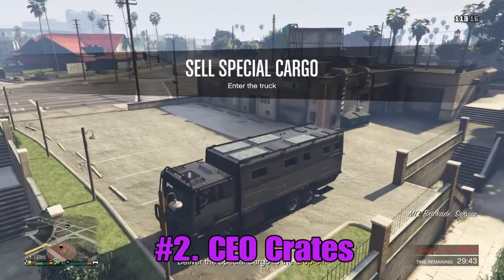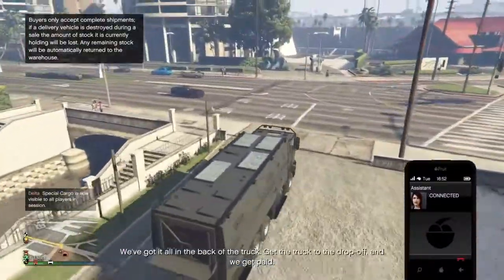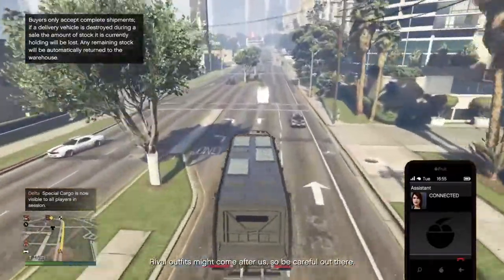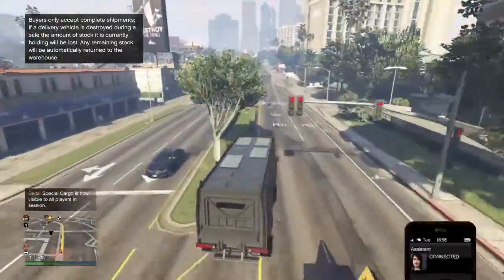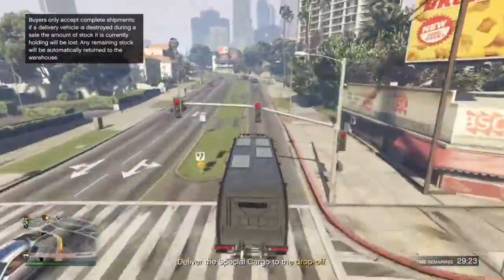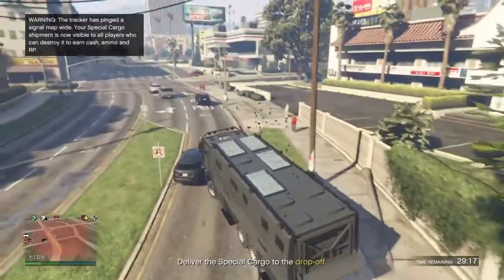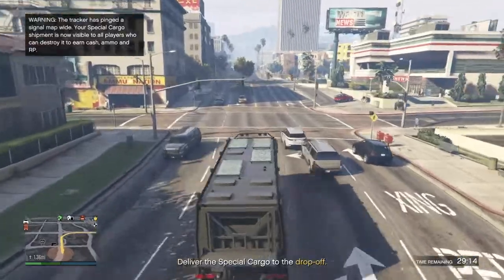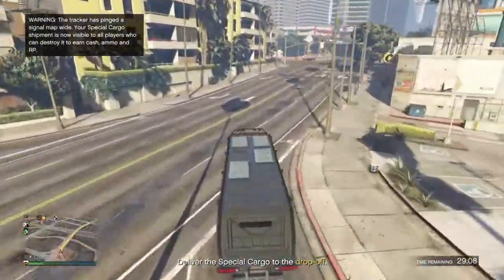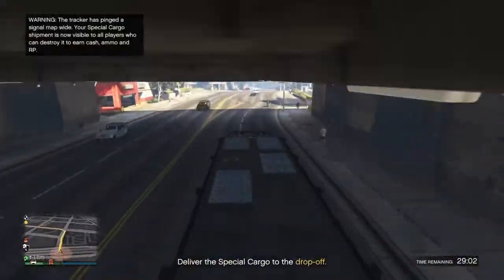At number two we have CEO Crates. This is probably the most money you can get from any business on this list. You put a lot of money into it but it comes with high reward. You need a CEO office, like the import-export, in order to get a warehouse. If you play solo, I recommend getting a small or large warehouse if you have the money. If you play with friends, get a large warehouse. I don't recommend getting a medium — it's pointless to be honest.